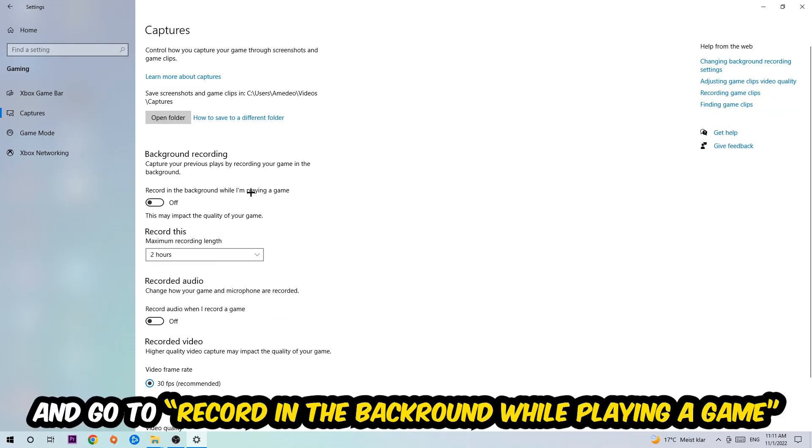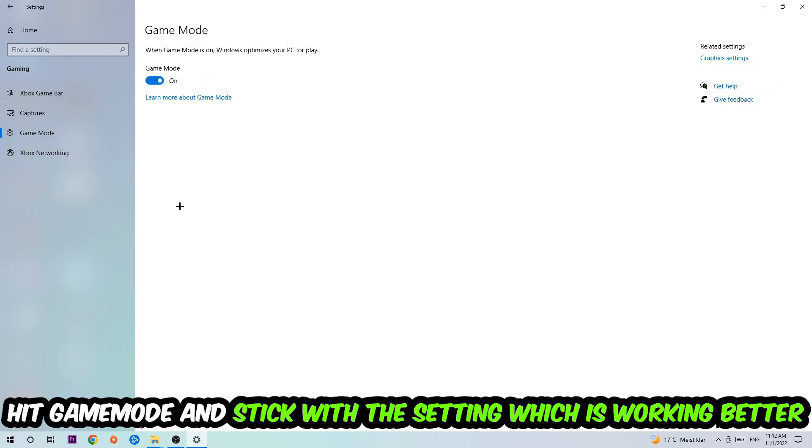After that, hit Captures, go to 'Record in the background while I'm playing a game', and turn this off. Then hit Game Mode — I can't tell you whether to turn this off or on; you need to check for yourself and stick with the setting that works better for you.